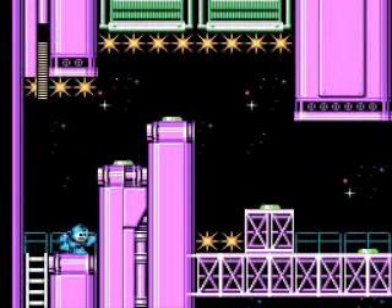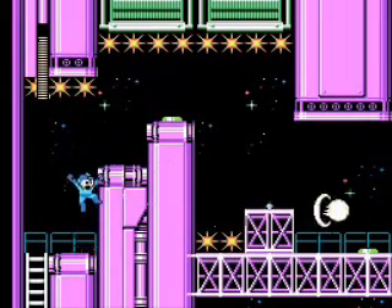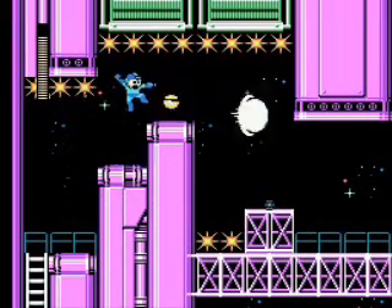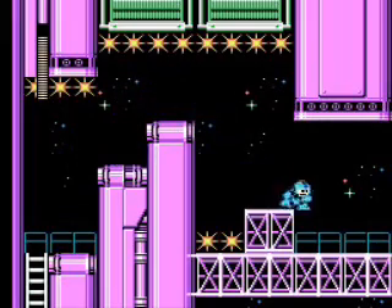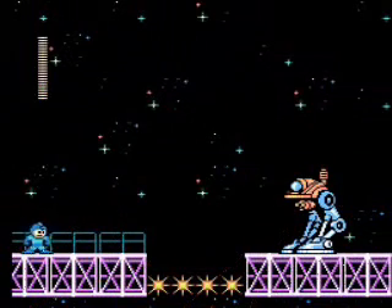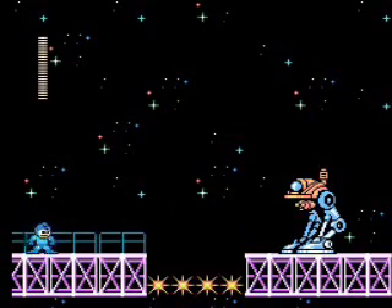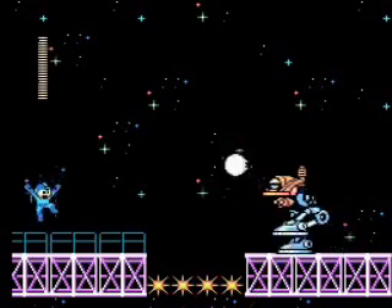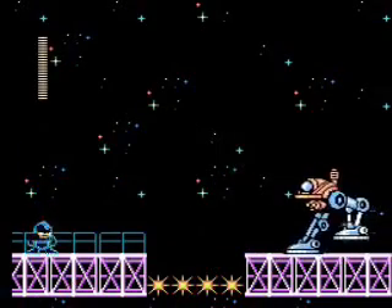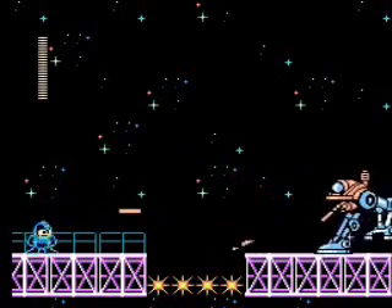This screen could be problematic, if not for the properties of the buster to be able to kill the cannons while they're still deployed — like so. If you pay attention to the green things in the bottom, you're gold. This thing seems threatening, but in reality cannot hit us at all if you're standing here. Just jump when he fires. Patience is the key — don't get too frustrated if you don't hit his weak point often, because it's damn small.